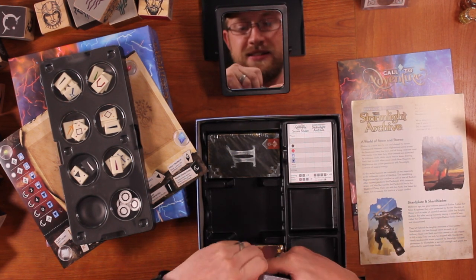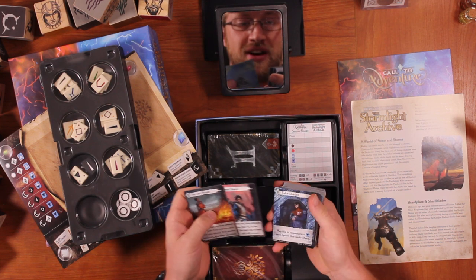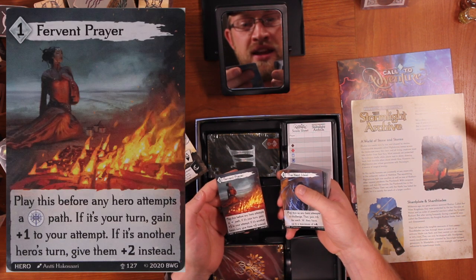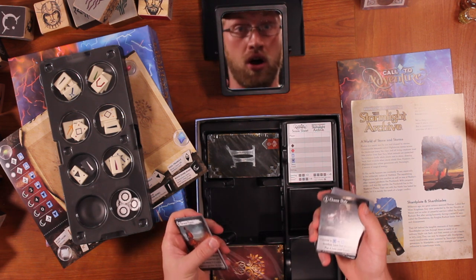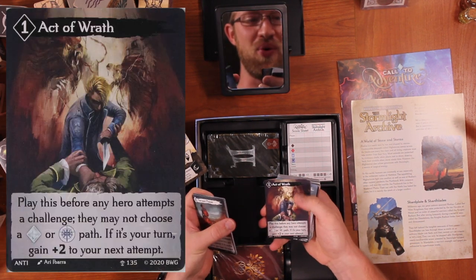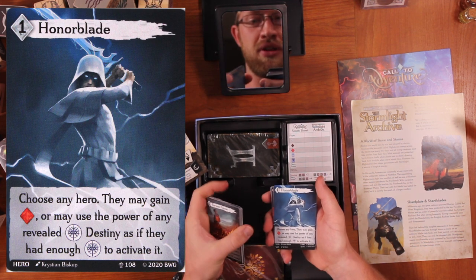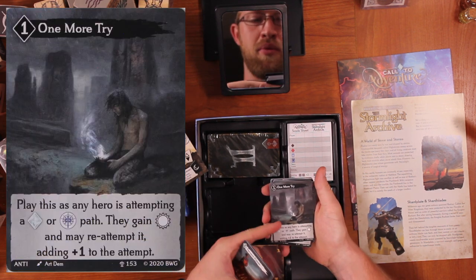Again, immediately impressed with the quality of art. We've got Navani, Kaladin, Azure. It's worth it to buy this game just to get the cards and put them up on your wall, because all of this art is incredible. Chasm Duty, Act of Wrath, Say the Words, Honor Blade. Szeth-son-son-Vallano, Truthless of Shinovar — this moment in the book is just amazing. Embrace the Thrill, Void Light — they're going right up to the end of Oathbringer. This is awesome.